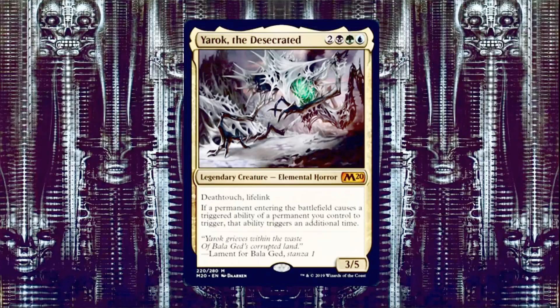One of the most powerful things you can do in Magic is double an effect — making double tokens, or dealing double damage. In this case, we're doubling up our ETB triggers. Unlike Panharmonicon, which is very similar, Yarok will double the ETB triggers of all our permanents. The other version of this deck is Brago King Eternal, a blue-white flicker deck, and anyone who's played against that knows how busted multiple ETB triggers can get.